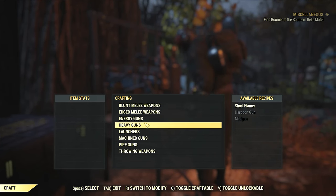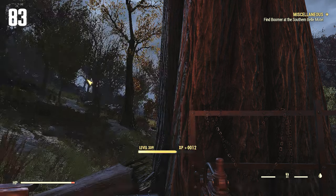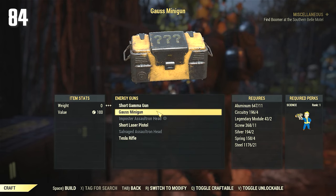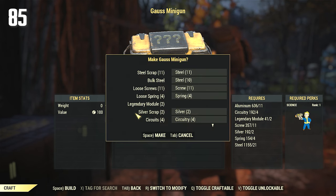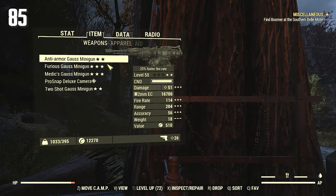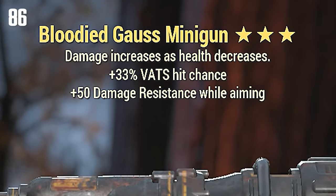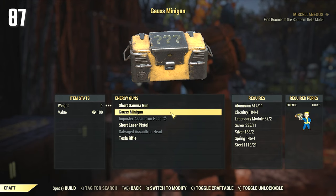Let's see what we're gonna get in this loot table — hopefully we get some Bloodied. Stalkers. Furious — I haven't seen that in a while. Weapon weight reduce — that's cool. Bloody three star — hell yeah! But nothing good on that one, I'll scrap it. Hope you guys cringe when I do that. Another three-star Bloody — look at that, nothing good on it though again, so I'm gonna scrap it.